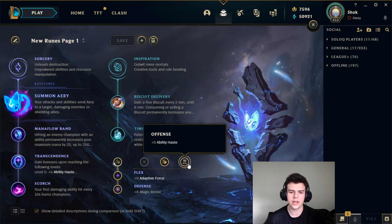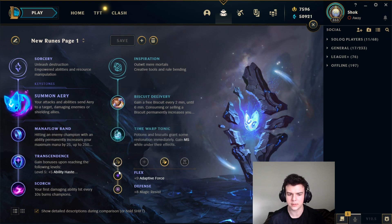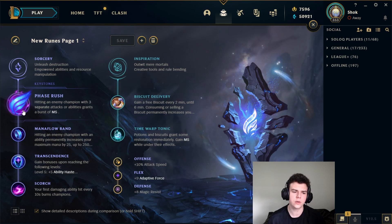For these shards, you're pretty much always going to take Attack Speed. You can go for Ability Haste, which does give a bit more scaling, but in the laning phase Orianna's auto attacks actually make quite a big difference and also make last-hitting easier. So I really like the Attack Speed. Then obviously Adaptive Force, and you can take Armor or MR depending on the matchup.